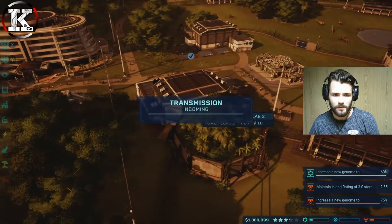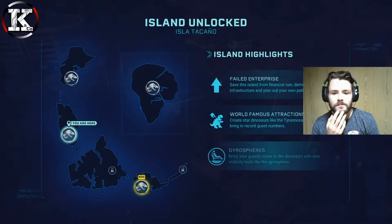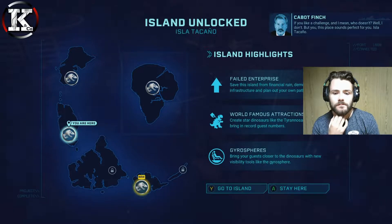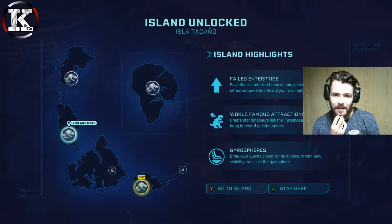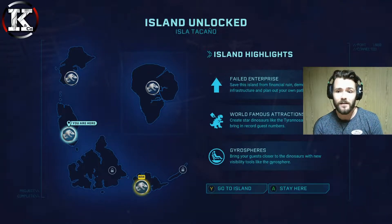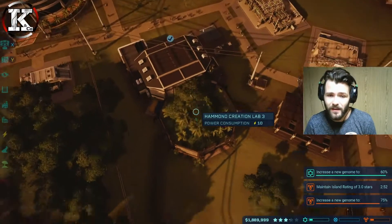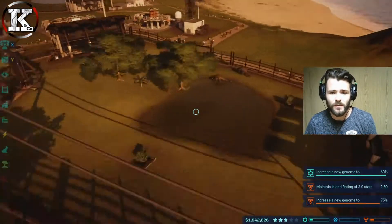It's kind of like a puzzle. A new island prompt appears — Isla Ticano. Island highlights: Failed Enterprise. Why would I want to go to an island that's a failed enterprise? Save the island from financial ruin, demolish the failed infrastructure, plan your own path to success. Create star dinosaurs like the T-Rex to bring in record guest numbers — yes, we want that T-Rex. Gyrospheres too. But we're going to stay here unfortunately; we have lots and lots to do and can't just run away from this island.